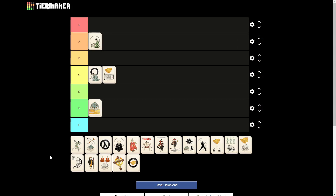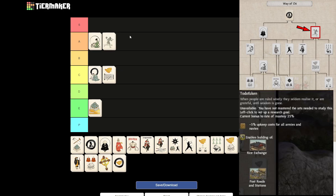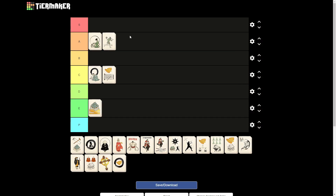Let's go to the Todofuken art, which will be A tier as well. The building for the Rice Exchange is important. The post roads and stations unlock is very nice. The main draw for this is the 5% upkeep reduction for all armies and all navies. Since that will stay the same during the entire campaign, you will always have that 5% upkeep reduction — and meditation costs won't factor into that anyway. You're able to get this art very early on.